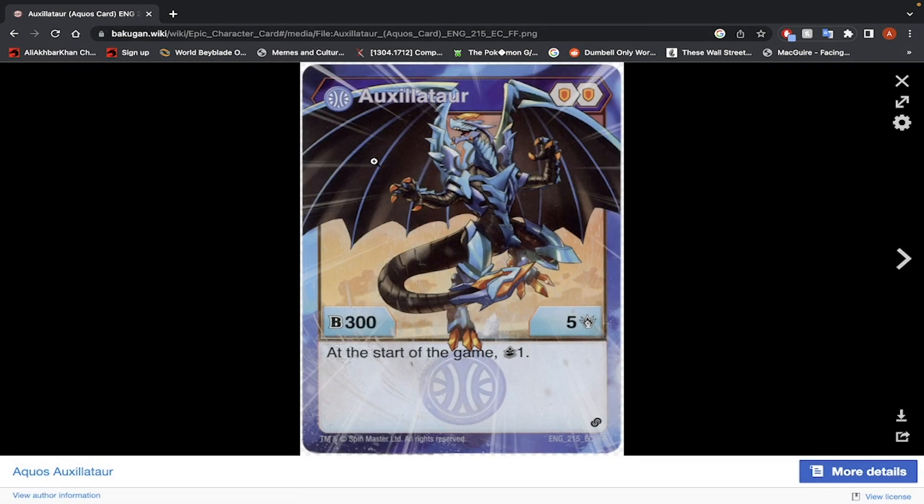The first one is Aquis Auxilitar — two Shield Cores, 305. At the start of the game, draw one card. The damage stat is decent, it's a 5, so if it had a Fire Fist or a Helix Core that would have been good. Unfortunately it does not, so it would have to use another Bakugan's damage-boosting core. When you get to that point and you're only carrying two shields, it's not really worth it. The effect of drawing an extra card at the start of the game is nice, but after that turn it's just kind of a waste. Would I use Aquis Auxilitar? No.